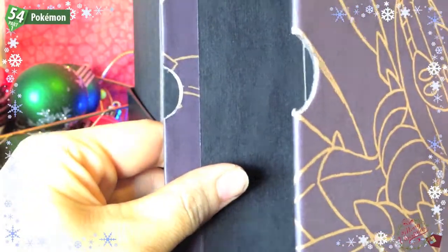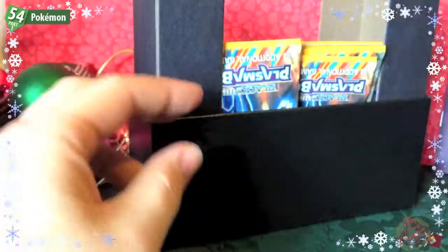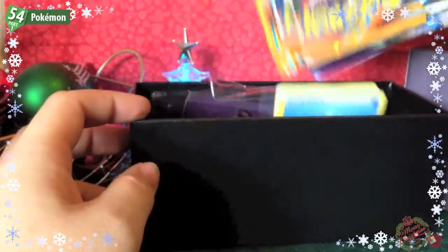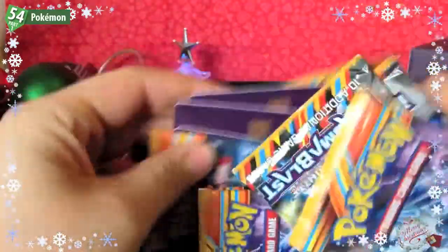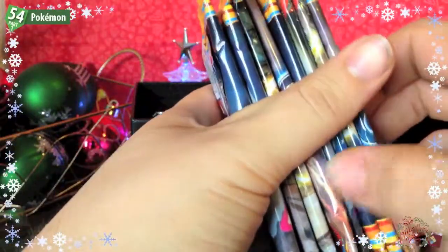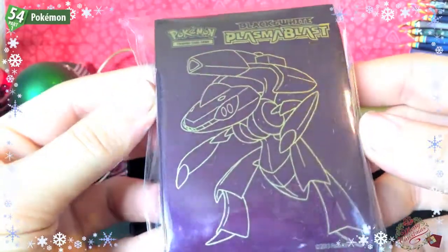This is the storage box — they call it a collector's box. It's just thick card with Genesect designs all over it. We also have our boosters, which are all over the place — one, two, three, four, five, six, seven, eight. And we have our sleeves, which have the same artwork as the deck box.